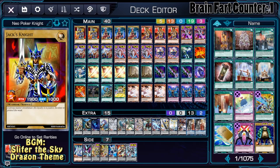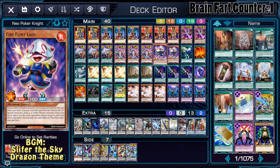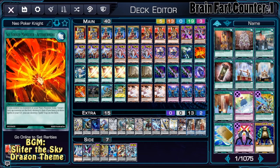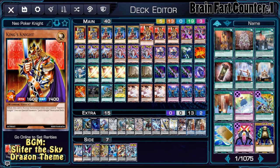There's nothing much to be said about this deck, maybe outside of the Sky Striker package and the Flint Lady — those are here so I can get access to Isolde without the use of a normal summon. The normal summon should be reserved for King's Knight, since his effect cannot be activated when he is normal summoned.